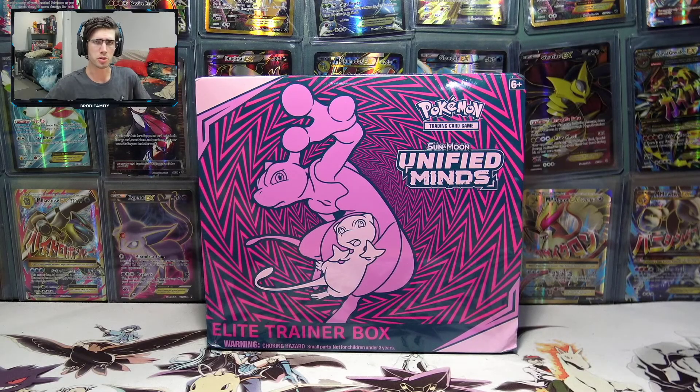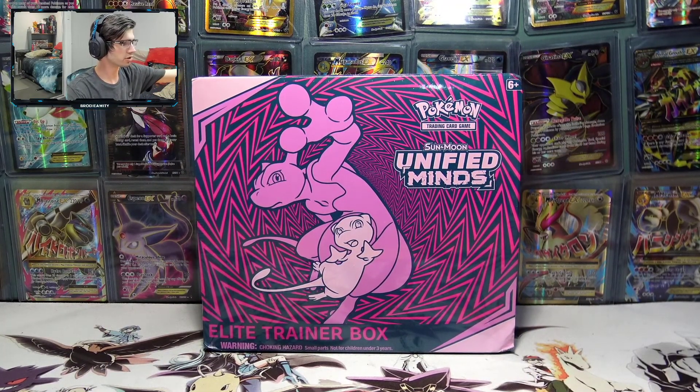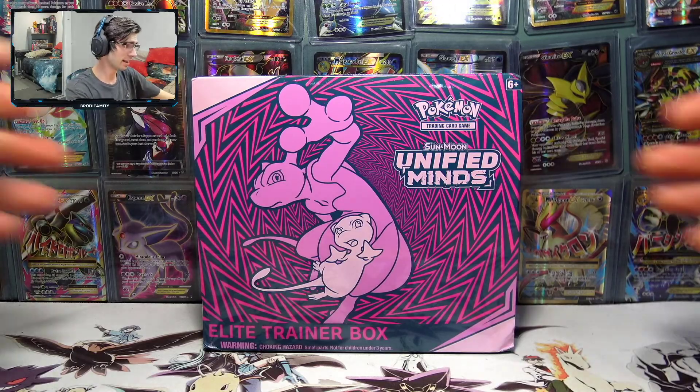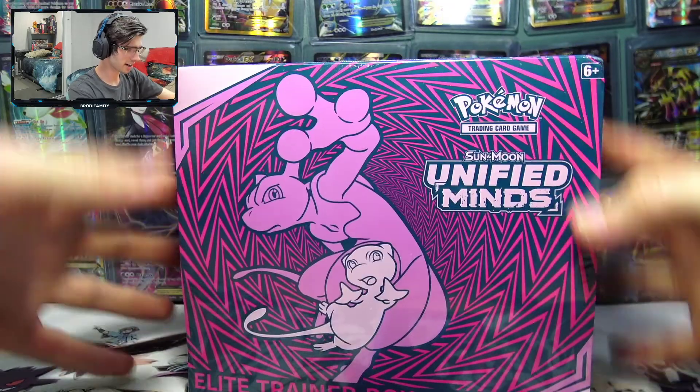What's cracking YouTube, my name is Brody and welcome to another Pokemon trading card game opening. Today we are back with the Unified Minds Elite Trainer Box. I'm a little bit late to the party, you guys already know how it is. But I do have some Unified Minds booster boxes to open on the channel as well. I know that Cosmos Eclipse is just around the corner right now, but better late than never — that's kind of my motto at the current moment in time. But let's just get cracking straight into this box.